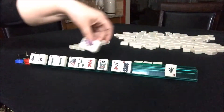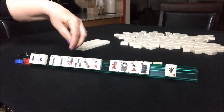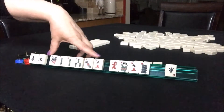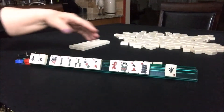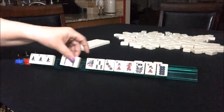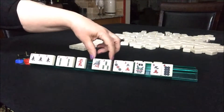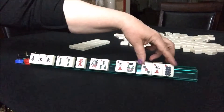We got threes. Now a 1-2-3. We've got a consecutive run going here. Anytime I'm building around a multiple in a consecutive run, I always want to collect numbers in a range of four. We got another East — I'm still thinking East with Twos and maybe even a quint. Let's keep the 1 and the 3 and pass the 3-dot, 9-crack, 8-dot.